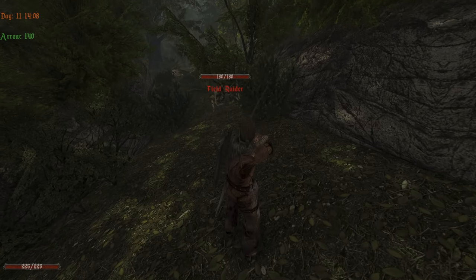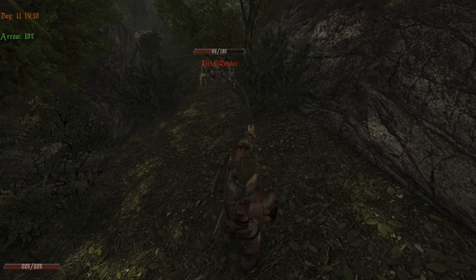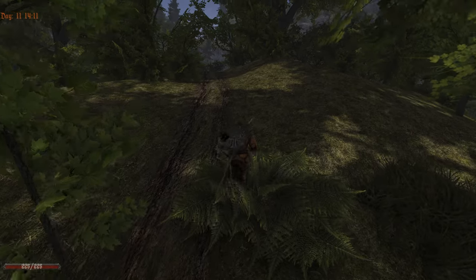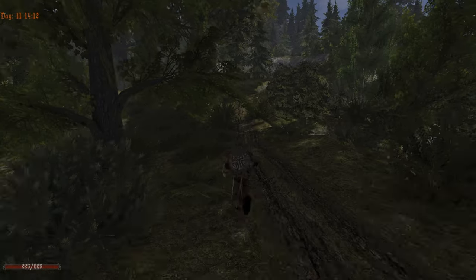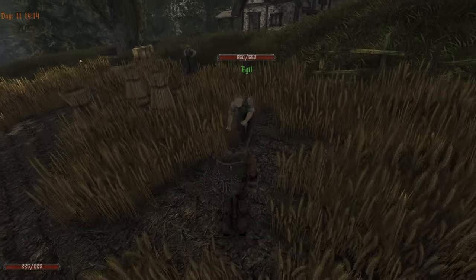What about our bow? Do we even do damage to them? Oh, we do — we're shooting them, not bad. We also have to put the guys to fight themselves for a quest in the third chapter — the Egil and the other guy.